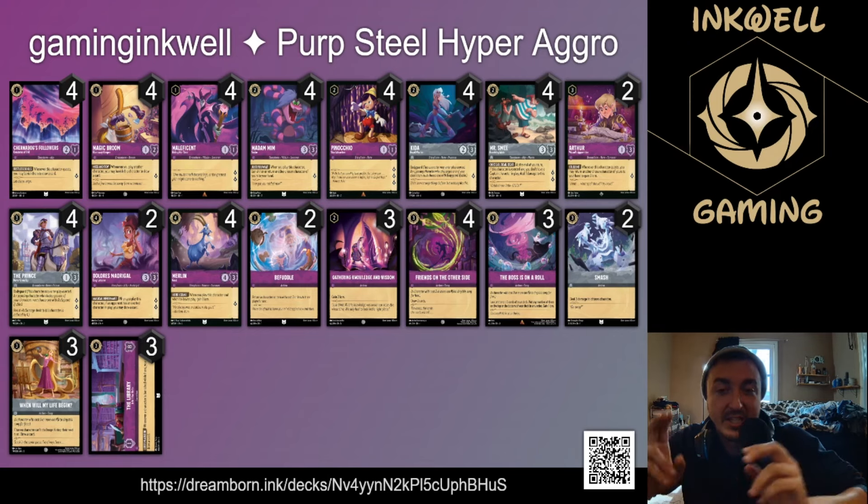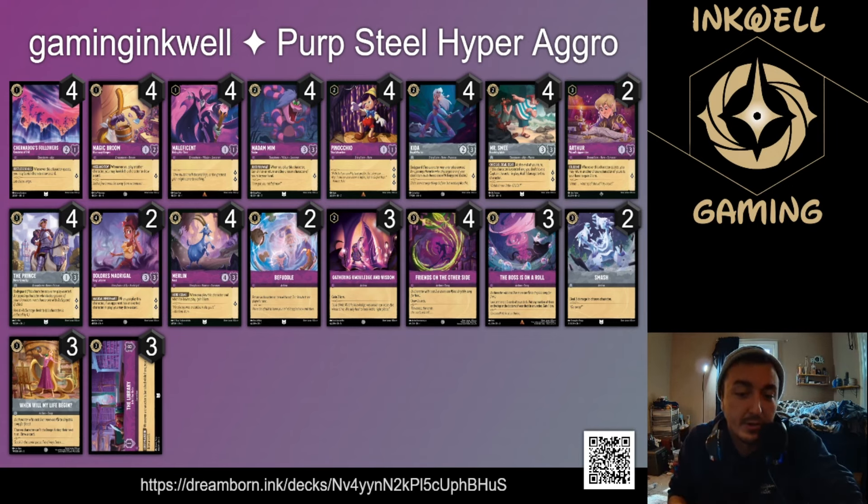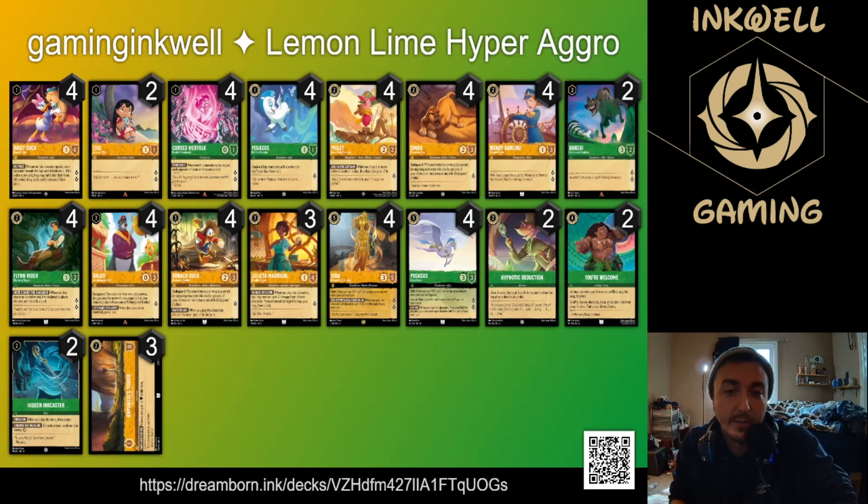Bosses on a roll gives you seven passive lore sources with goat, actually ten counting gathering wisdom and knowledge. If you hit a gathering wisdom and knowledge in the top five while closing out, you put it on top — that's two more lore next turn guaranteed. It pairs up really well and I'm surprised more hyper aggro decks haven't caught on to this synergy. Library is niche but the potential draw two from chernabog or broom in the mid game is hard to pass up, and you can move smee there to keep advantage when you lose him.